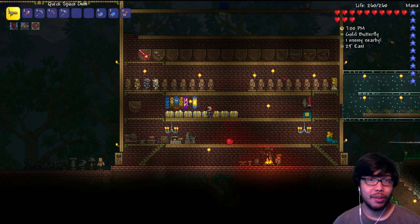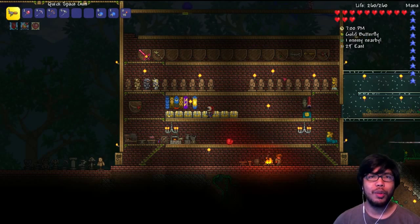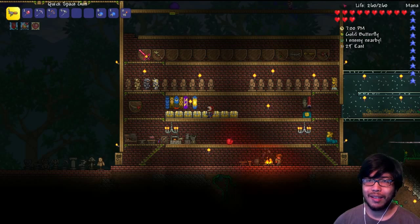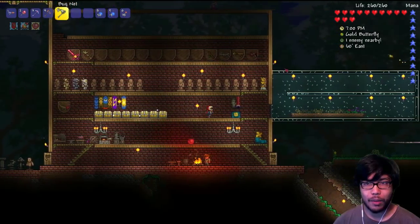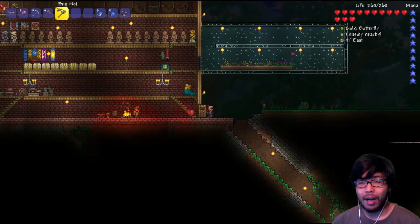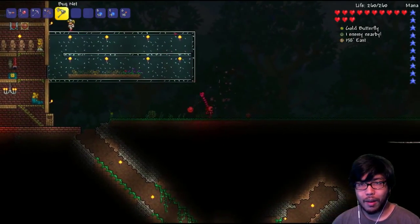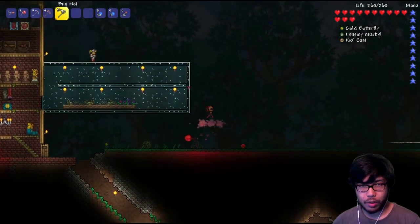Hey guys, welcome back to another episode. My name is — we're playing Terraria version 1.3 expert mode. It says 'Gold Butterfly' right here, that means it's near me. Oh, there it is! Oh my god, it's the golden butterfly! I didn't know it showed rare creatures too, not just rare monsters.